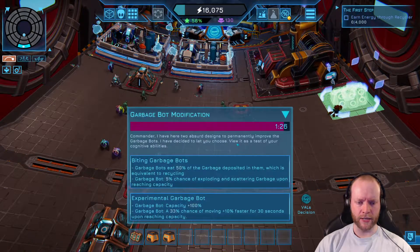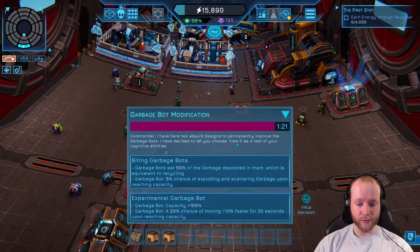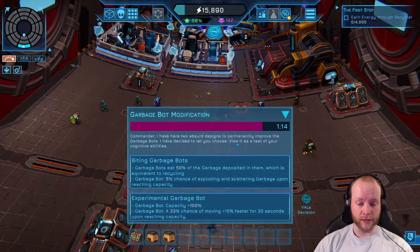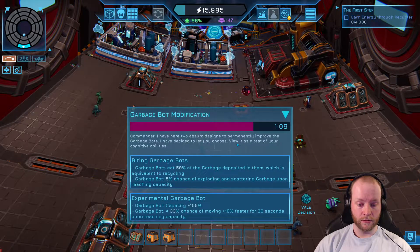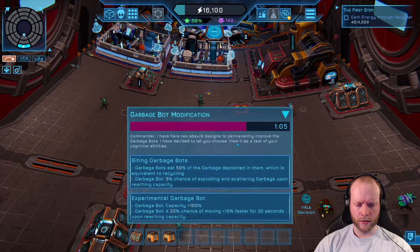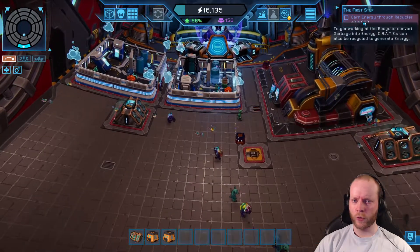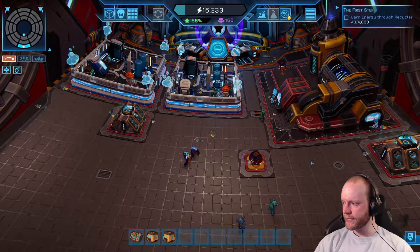Garbage bot modification time — two designs to permanently improve them. Option one: eats 50% of the garbage deposited, which is equivalent recycling, with a 5% chance of exploding. Option two: 100% capacity increase or 33% capacity with a 33% chance of moving faster. That second one is just great. We've earned 40 energy and we need 4,000 — and we're seven or eight minutes in.